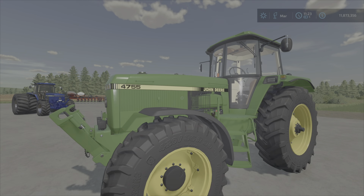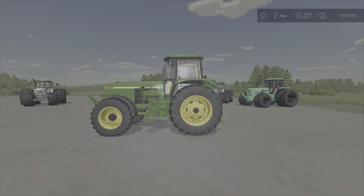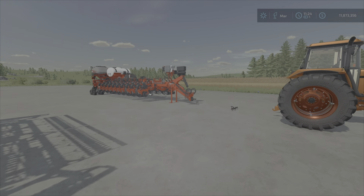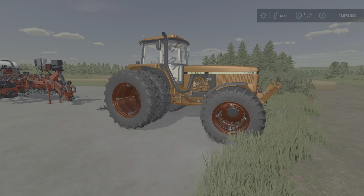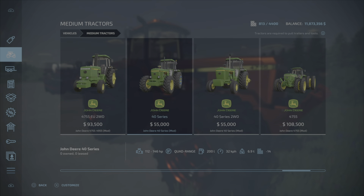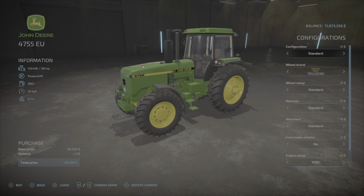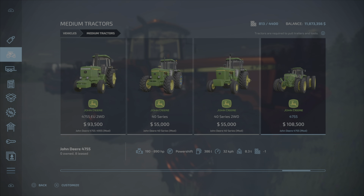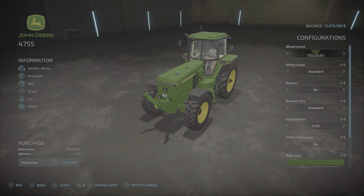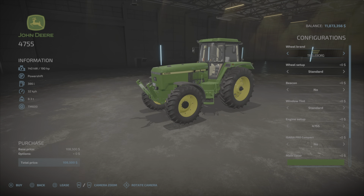This is how it looks if you don't do anything with it, and we do have a couple of other 4755s as I recall. We're going to have a look at it in the shop and also do some testing — some plowing, cultivating, and maybe some fast farming. You find it under medium tractors. It's 15 slots and comes like this if you don't customize it — 108,000 to buy with 190 horsepower.